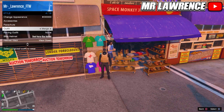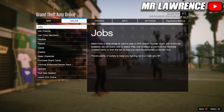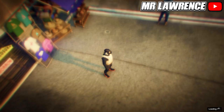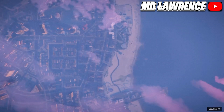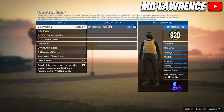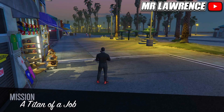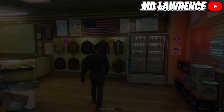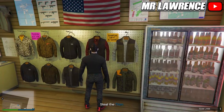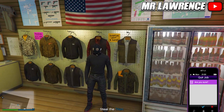Now equip it a couple of times and start the mission A Titan of a Job. Start it on your own and when you load in you should load in without a utility vest but with a gas mask. If you didn't, you will have to redo that part. Now go to any Ammu-Nation and save this outfit in your first slot again, then quit the mission through your phone.